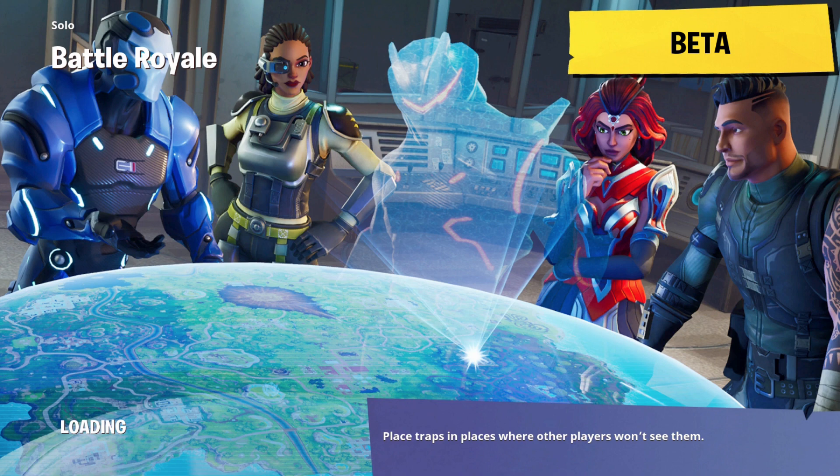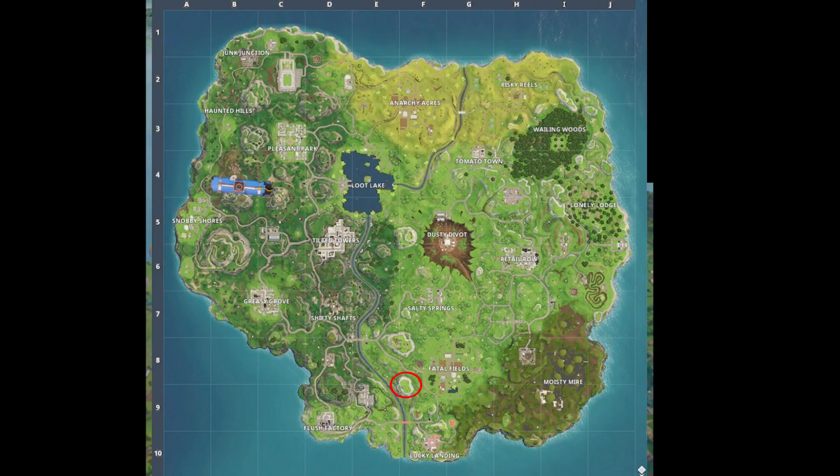Moving on to number three, it'll be this loading screen right here, and it shows on the map that they're all looking at exactly where the Battlestar is, and that will be on top of the mountain right next to Fatal Fields. I'll show you that on the map right now. You just have to jump on top of the mountain, and there's another little patch of dirt right where you can find it.